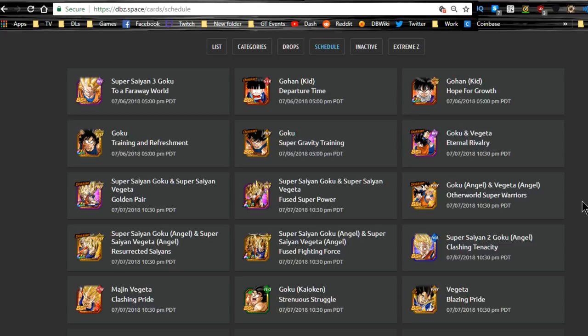It kind of stinks for me because I'm going to be at work, but I'll be coming home by the time everything goes live. I'll see if I can do a live stream so we can do some summons together. I'm personally going to be going for the Physical Vegito or the Physical Gogeta. I'll be doing a video on which banner you should focus on, but it really comes down to what you already have and what you don't have.